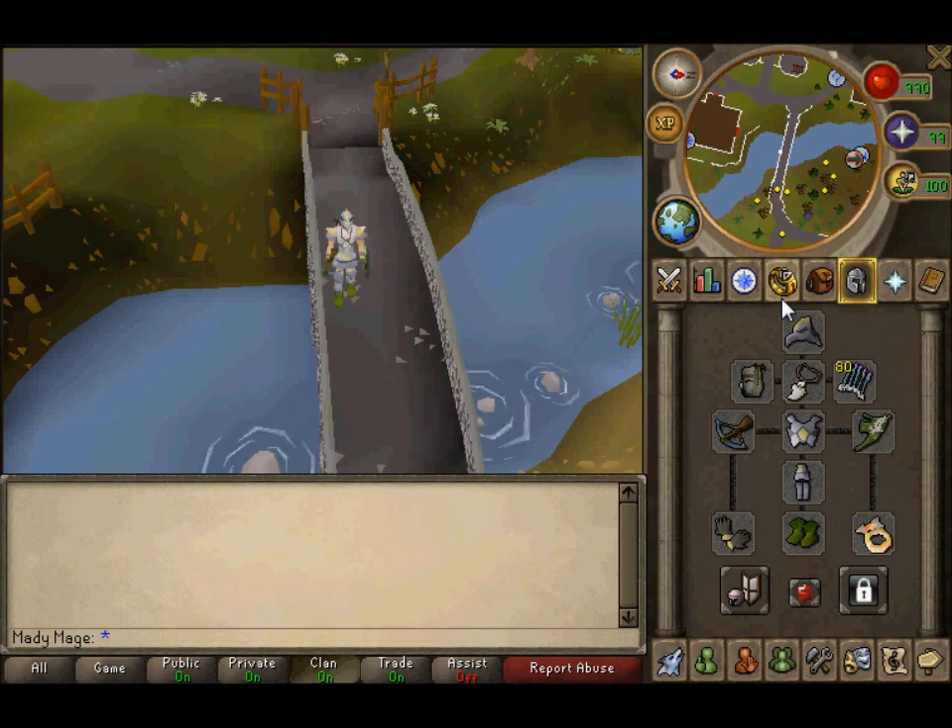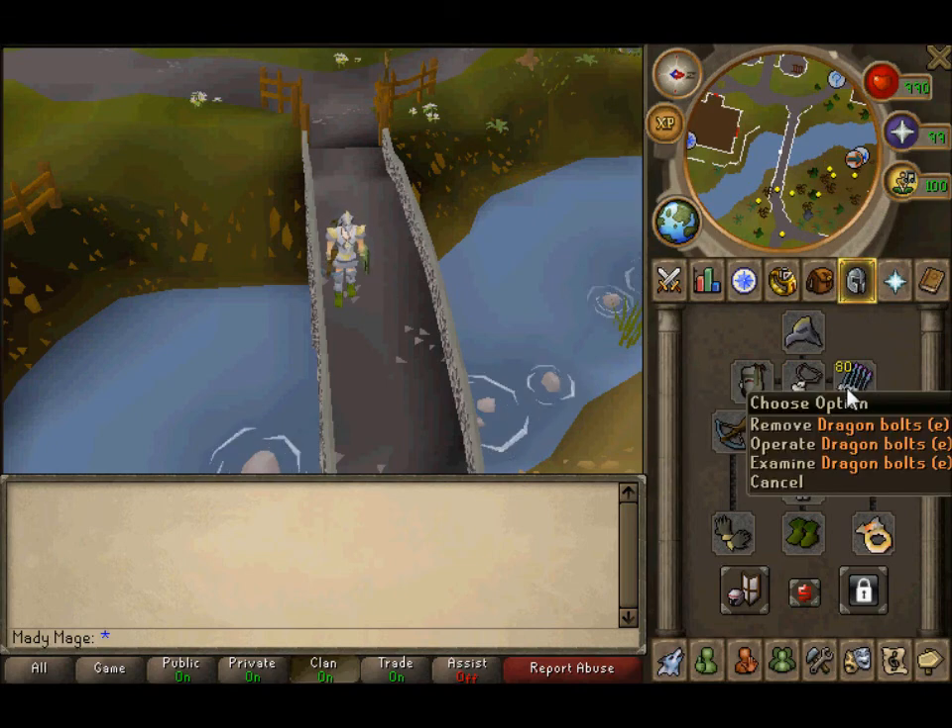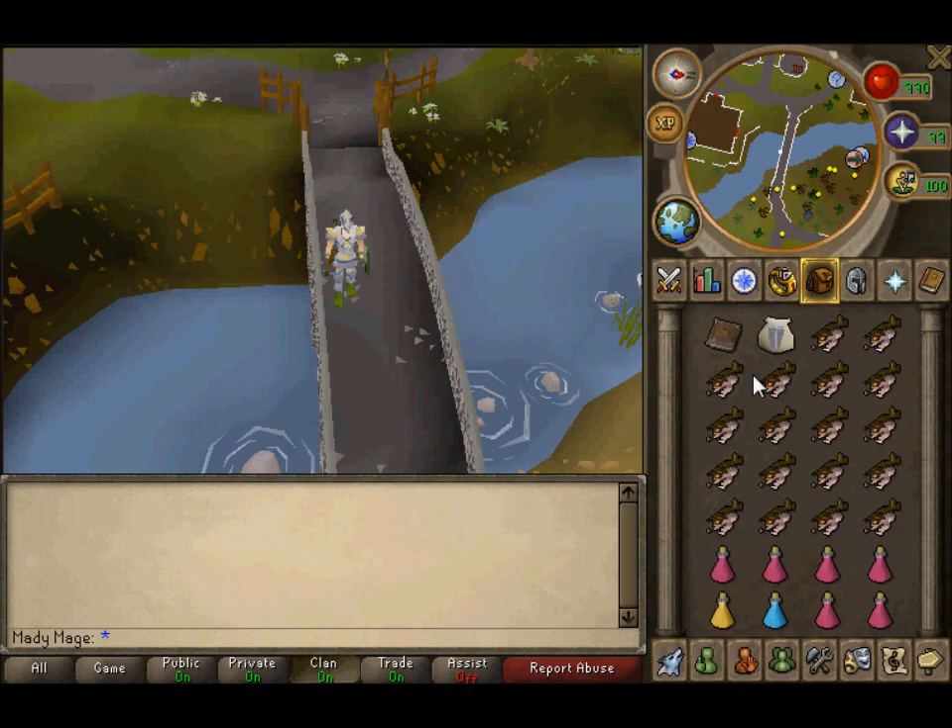If you don't have a DFS, go for an eagle eye kite shield. Try and get dragon bolts, and if you're a donator, bring your donator book.